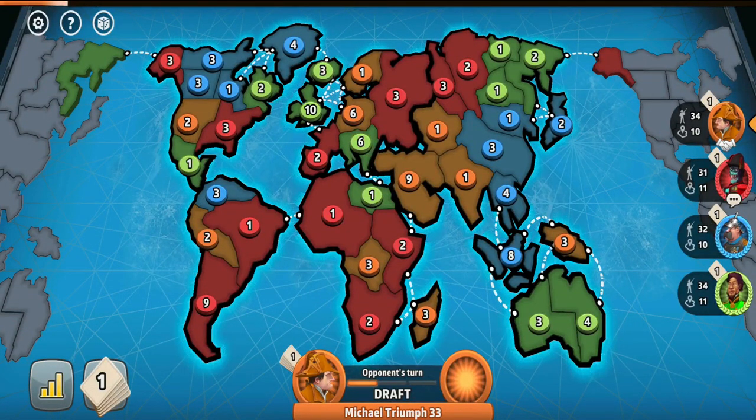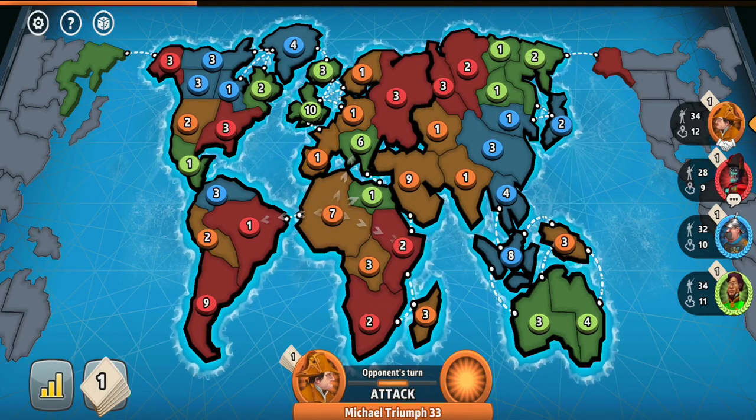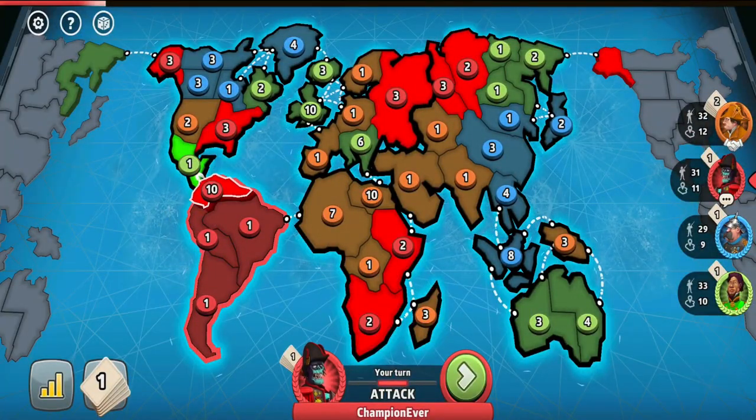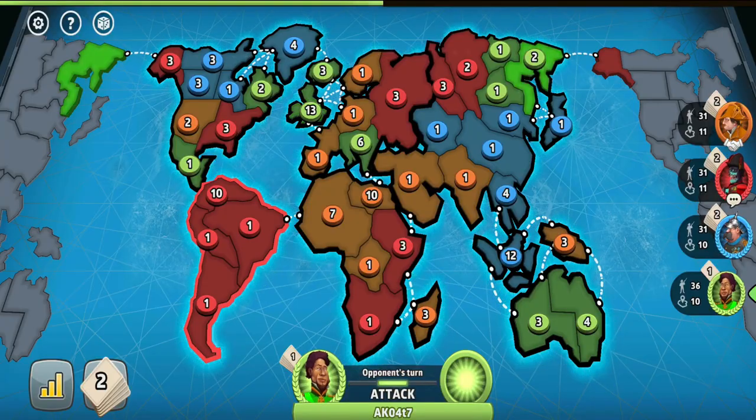First of all, you need to get a continent as soon as possible. It's important to be one of the strongest if you want to look for an opportunity to take someone out. So if possible, capture a continent as soon as possible, but by doing so make sure not to clear it out for someone else — always be careful.